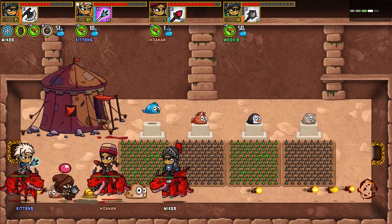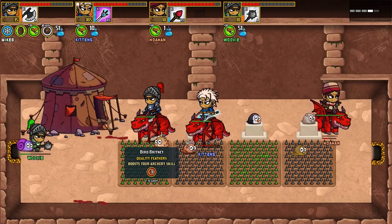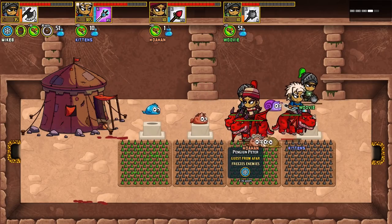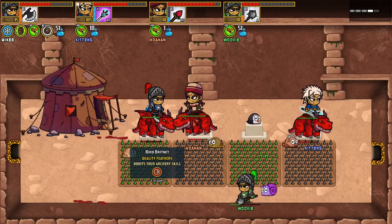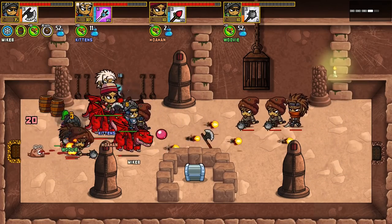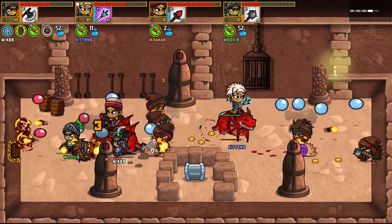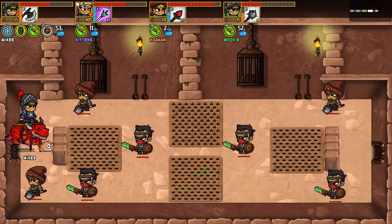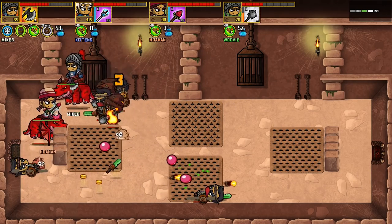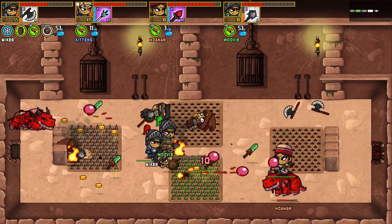Oh look — dragon boost: archery skill, triple stomp damage, freezes enemies, crushes rock. I'll keep this guy for now. I'll be damned — you can actually fly over with the dragon! I'm glad they thought of that. I'm going back to get a pet for this room — the crushed rock one.